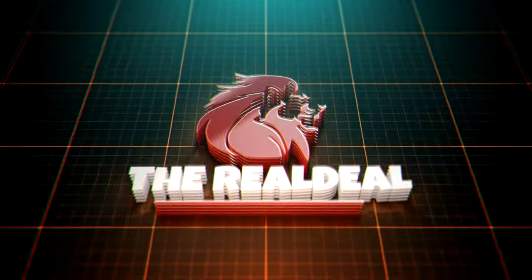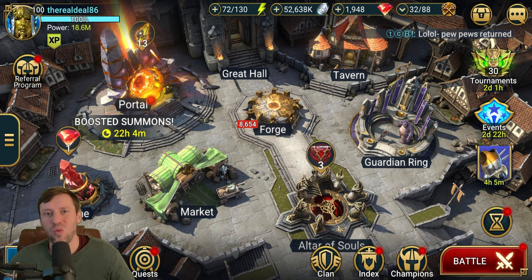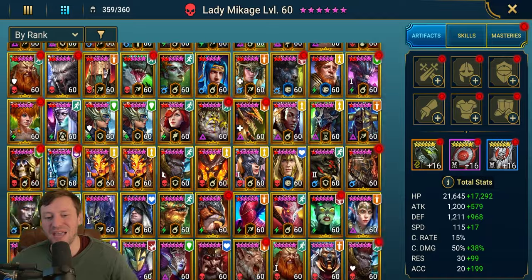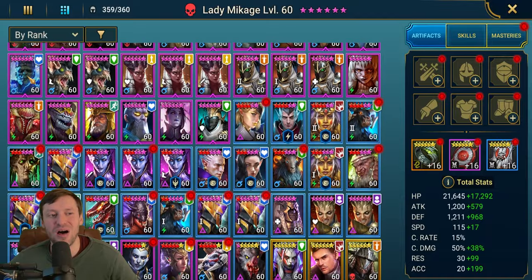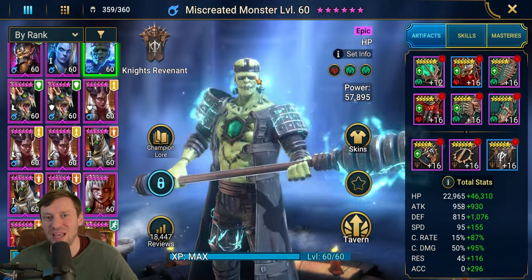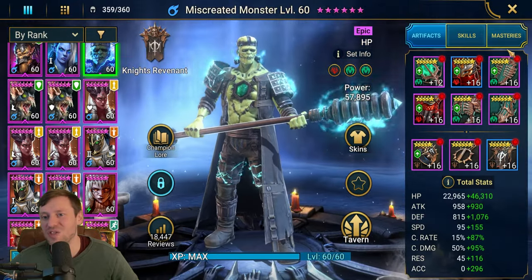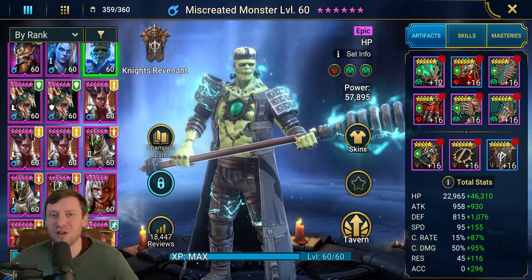Welcome back to the channel. Today we're looking at Miscreated Monster, one of the OGs — he has been in the game since forever and is still a really good champion. He's a hard carry for Spider. If you get him early to mid game you are definitely going to be using him. We'll go through gear, skills, and masteries, then hop into arena to test him out and do some Spider runs.